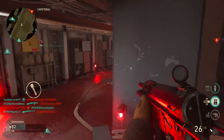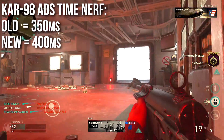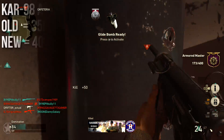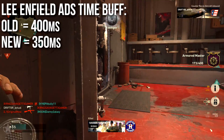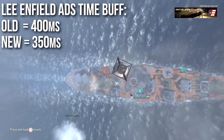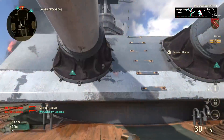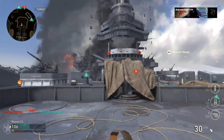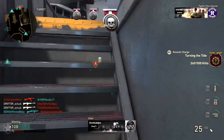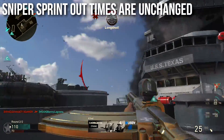Moving along to the sniper rifles - the Kar98 aim down sights time got nerfed. It was 350 milliseconds, now it's a little bit slower at 400 milliseconds. The Lee Enfield got an aim down sights time buff; it was 400, now 350. These two sniper rifles have roughly traded places, so you can't aim down sights quite as quickly on the Kar98, and you can do it more quickly on the Lee Enfield, which I think is fair given that the Kar98 can one-shot more than the Lee Enfield. I tested and sniper sprint-out times are unchanged, so quick-scoping won't get any easier with either of those weapons.